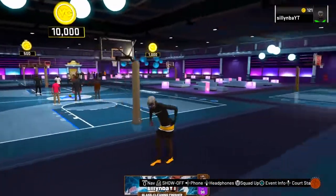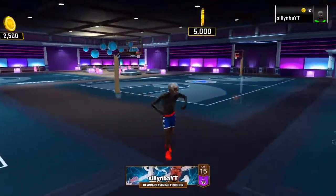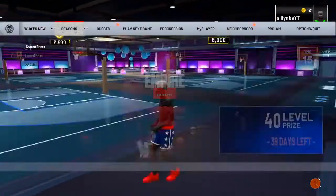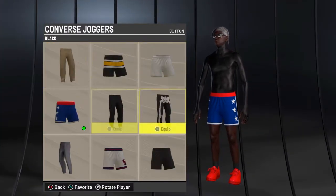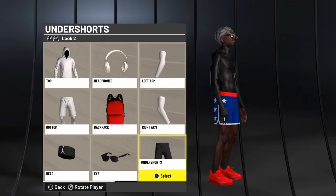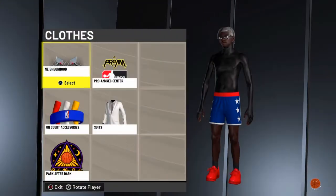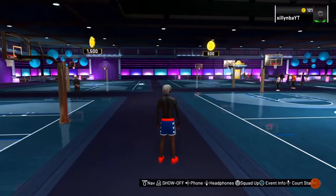Here's fit number four. These shorts are from Edison Sports and Goods or the NBA store — they're the 1974-8708 Washington Bullets shorts. For shoes, the Jordan 2 Lows are free from the wheel or around 5K otherwise. You can go no shirt, the beast shirt, a white or black tee, or the long sleeve Nike compression shirt. I'll show you the shoe name up close. That's fit number four.